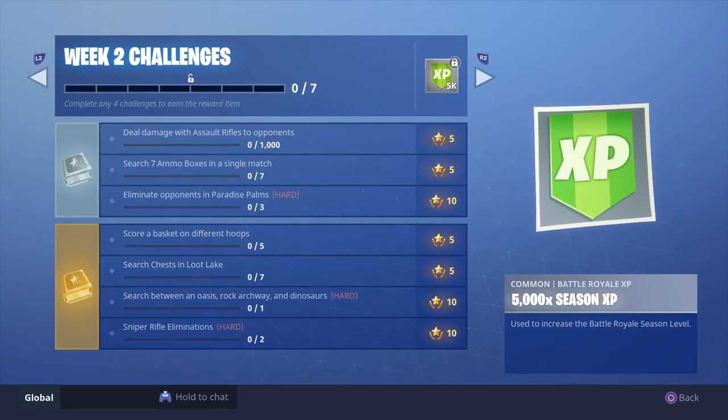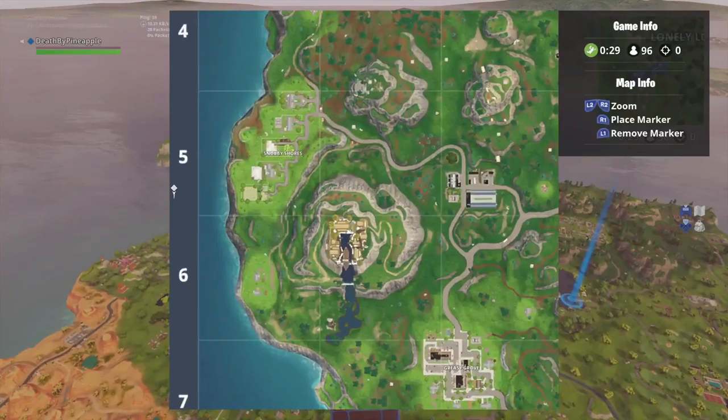After that we got score a basket on different hoops — you're going to need to score five different ones. I'll show you the different locations I chose. After that we got search chests in Loot Lake — self-explanatory, just go to Loot Lake and search the chests. I'll show you a video on the different locations. Next we got search between an oasis, rock archway, and dinosaurs — I'll be showing you a video of that. Sniper rifle eliminations will also be self-explanatory so I won't be going over that one.